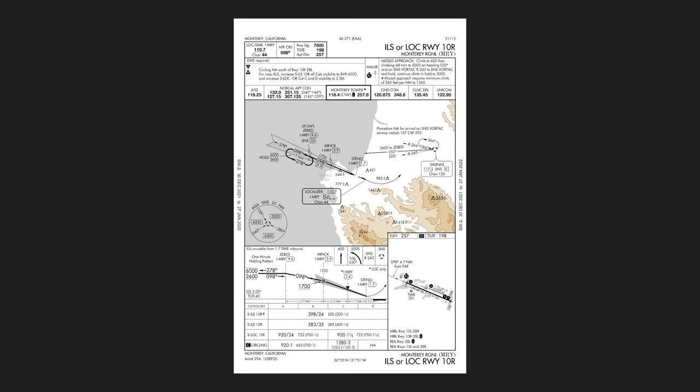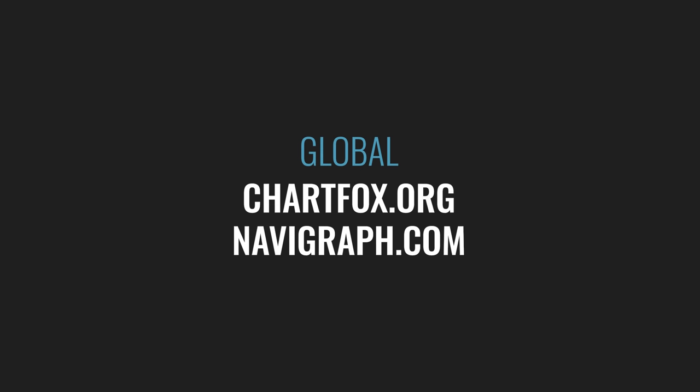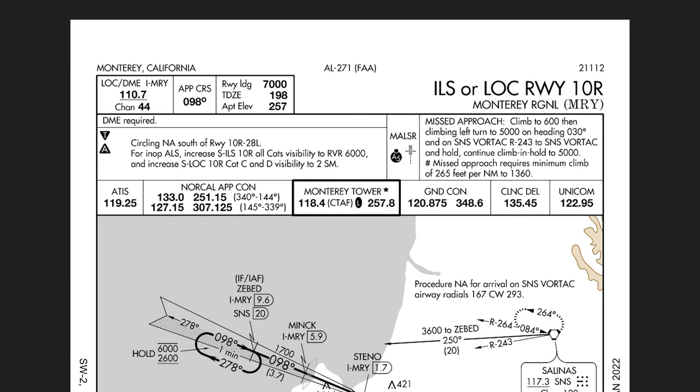Now we're going to look at the instrument approach procedure chart, or approach plate, for this approach. We would have already familiarized ourselves with this before starting the flight, but now we'll bring it up and brief it. For US flights, you can get FAA publicly available charts through the FAA directly or through skyvector.com. For a global set of charts, try chartfox.org — you just need a free VATSIM account. That site is basically a search engine for publicly available charts worldwide. The top-tier option would be a Navigraph subscription, which gives you global Jeppesen charts for use in the simulator.